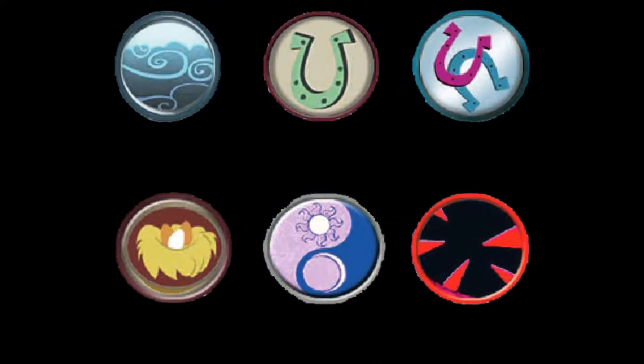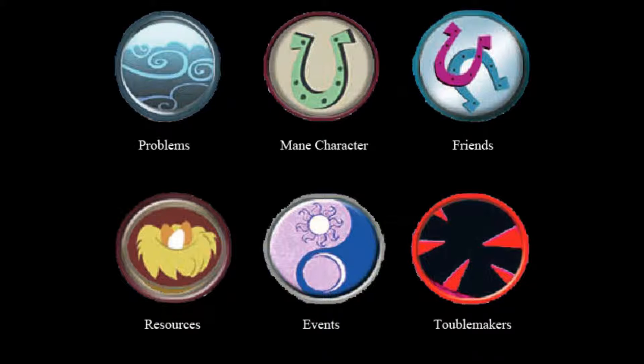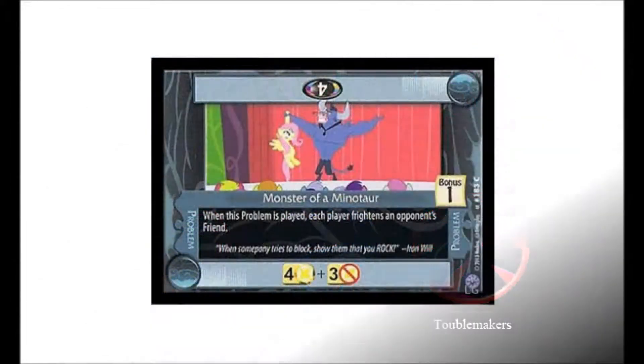These icons represent the six types of cards you will be using in MLPCCG. These cards are: problem cards, main characters, friends, resources, events, and troublemakers. Take a good look at them to know what they are when you see them, which shouldn't be too difficult. Now let's get on to the cards.